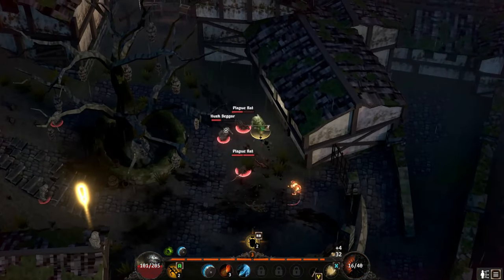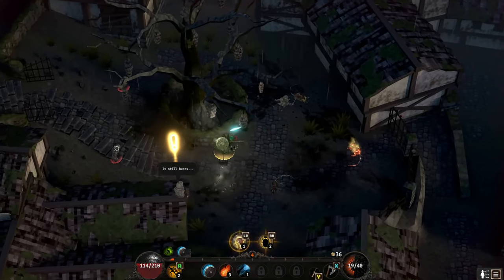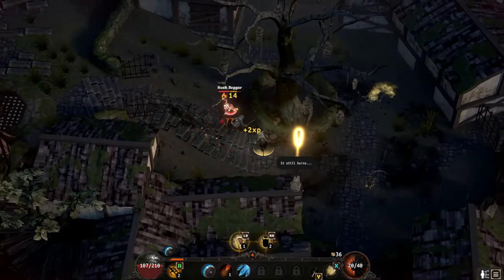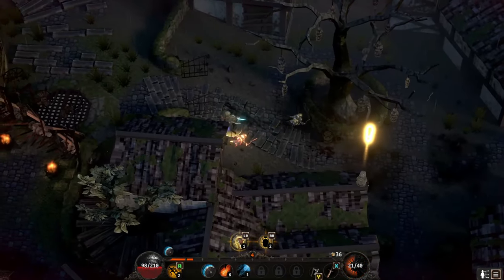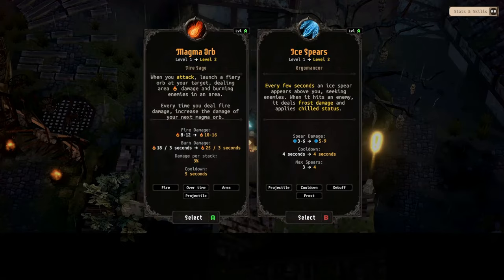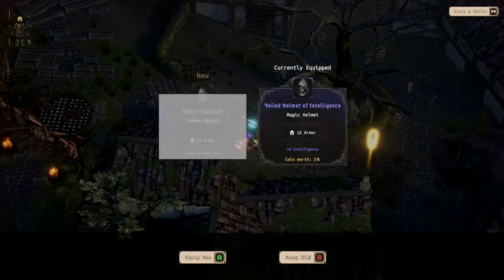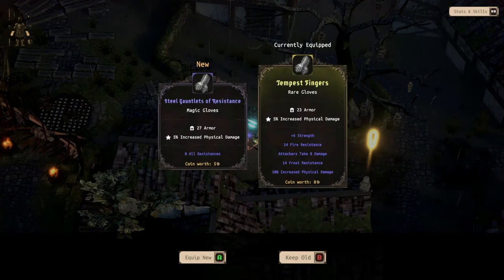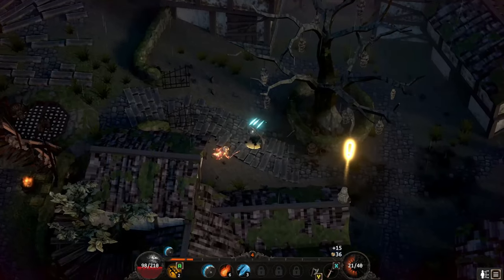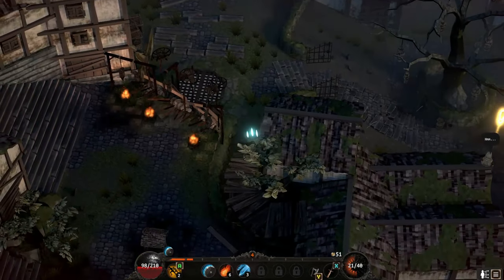They just keep popping up. I've been poisoned! We got rid of him though. Now I'm gonna level up Magma Warp - let's see what we got. Obviously we're gonna take that helm - we just have to take everything with high armor. Even though my previous feet piece was kind of cool that I had on. Alright, now it's your turn.